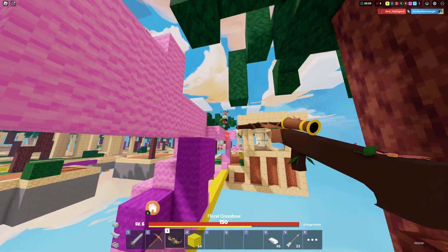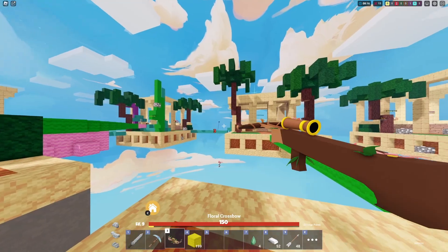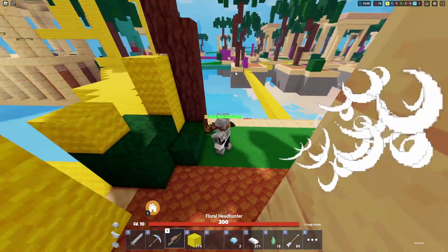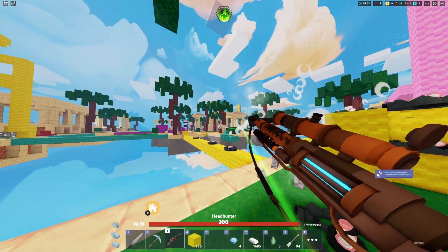Landing an arrow on an enemy will cause a rose to spawn on top of the enemy's head, attracting bees that will do 4 damage. Landing multiple arrows on one target will attract more and more bees, dealing massive amounts of damage and doubling after every arrow landed. If you have very good aim, this kit can do massive amounts of damage from the bees.